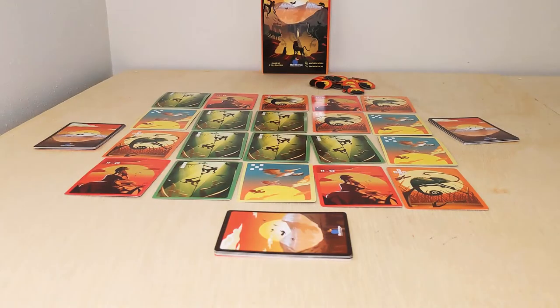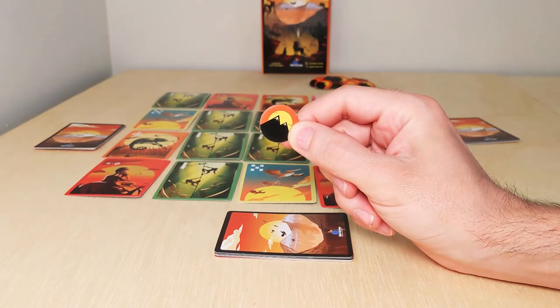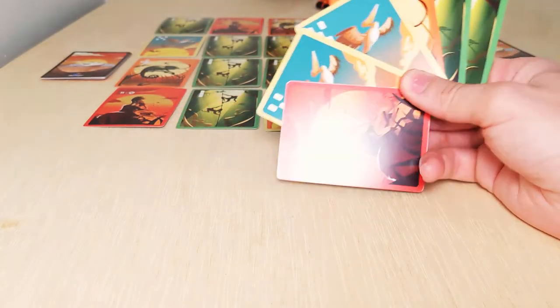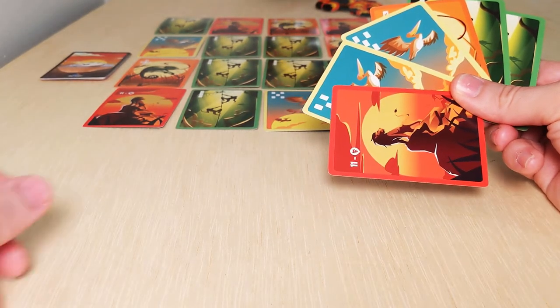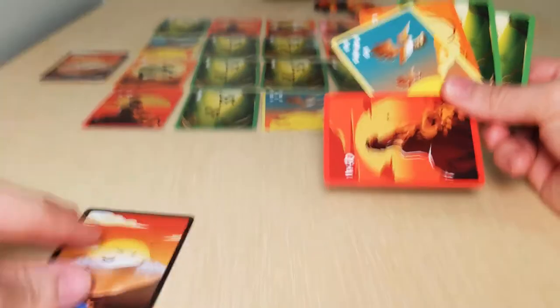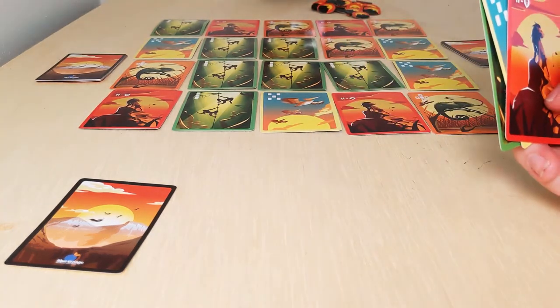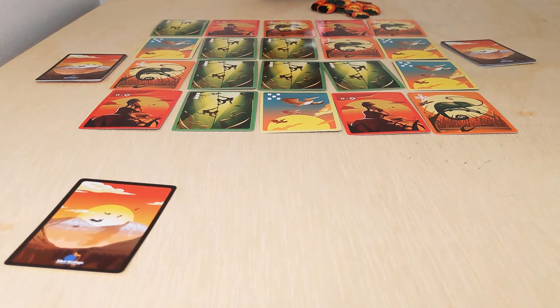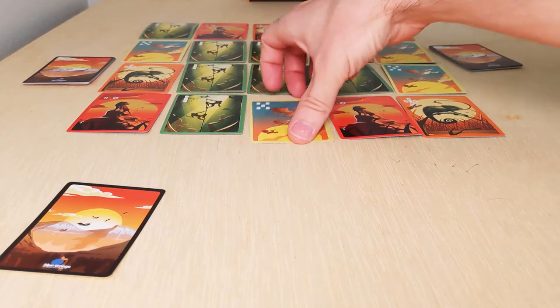The first thing you'll need to do in your game is to select a first player randomly. If you need a way to do this, your first player should be the person who most recently touched a mountain token. On a player's turn, they must do one of two options. Option one is to place one of the cards from your hand face down in front of you. This adds it to your collection for the end of the game, and it cannot be removed from your collection or looked at by anyone except you for the rest of this game. The benefit of choosing option one is that all the information about what you did is kept totally secret from your fellow players.